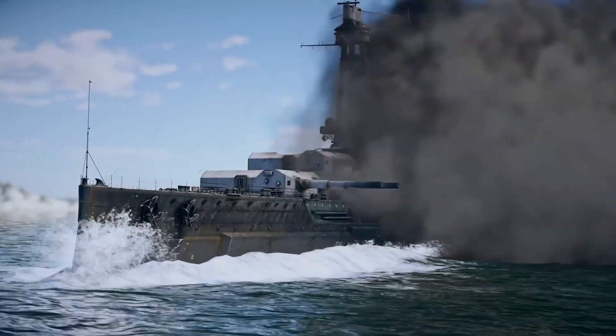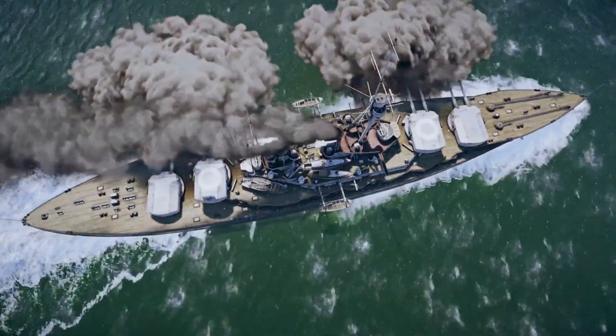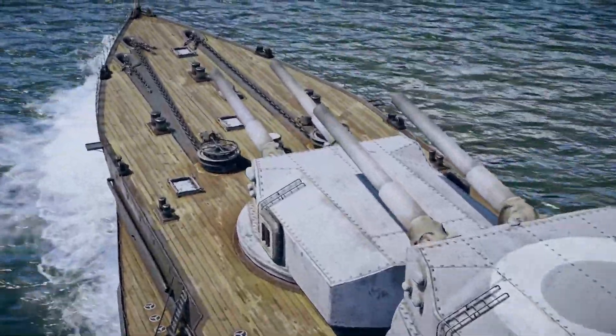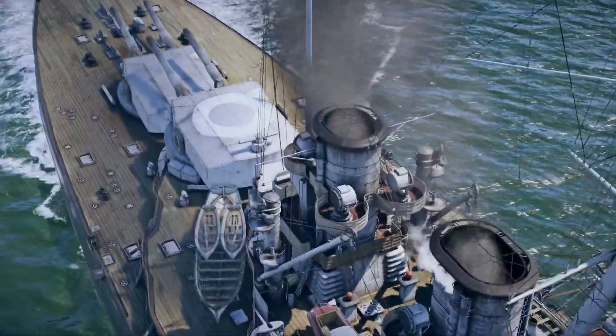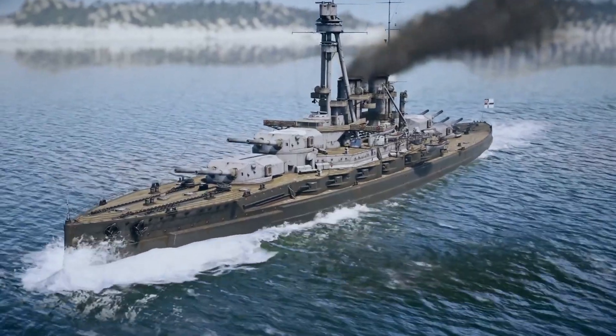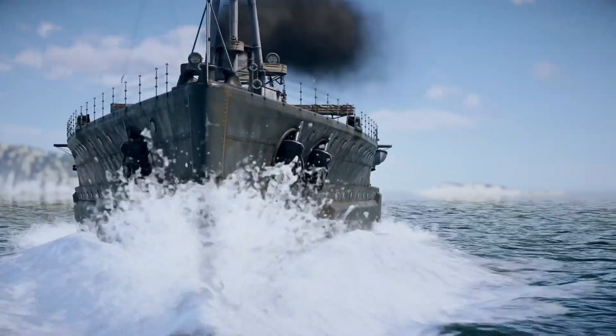The German SMS Sachsen is all set to conquer the naval vastness of the game. It has four main caliber turrets armed with eight 380-millimeter cannons, as well as 16 150-millimeter ones. The ship's armor plates have a thickness reaching 350 millimeters.